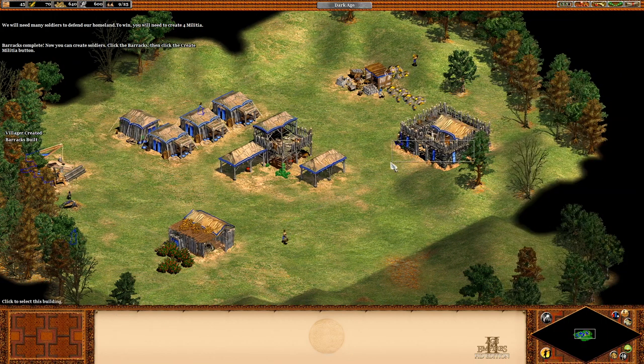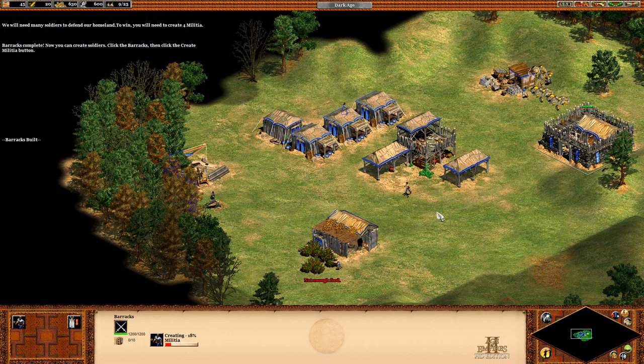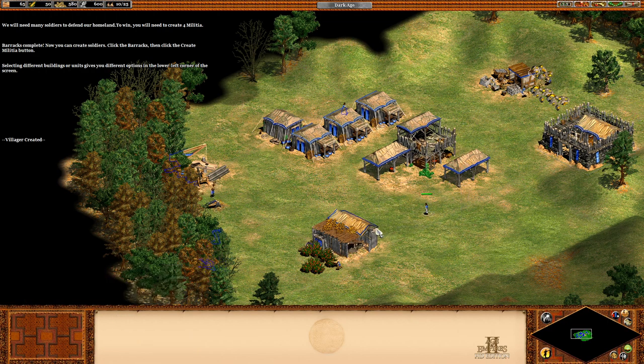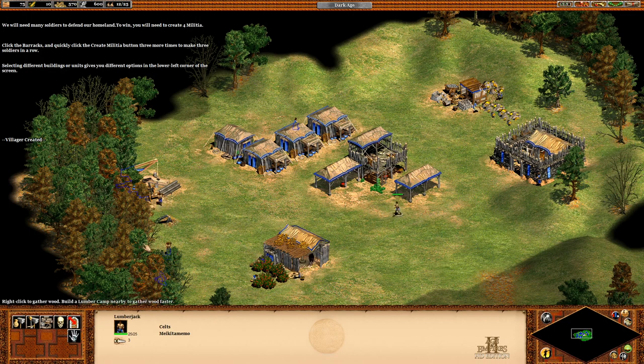Barracks complete. Now you can create soldiers. Click the barracks, then click the create militia button. Selecting different buildings or units gives you different options in the lower left corner of the screen. That's one militia unit — create three more and you'll have enough soldiers to protect this area and win the scenario. Click the barracks and quickly click the create militia button three more times to make three soldiers in a row.